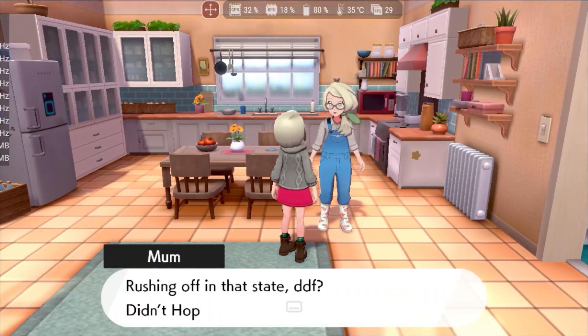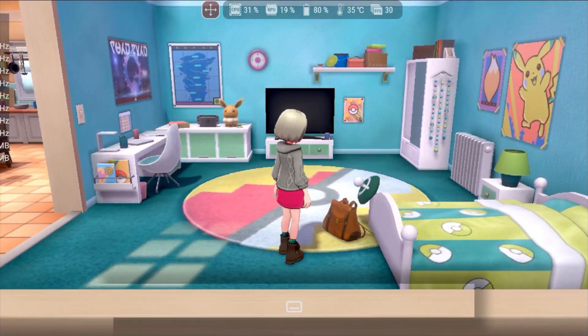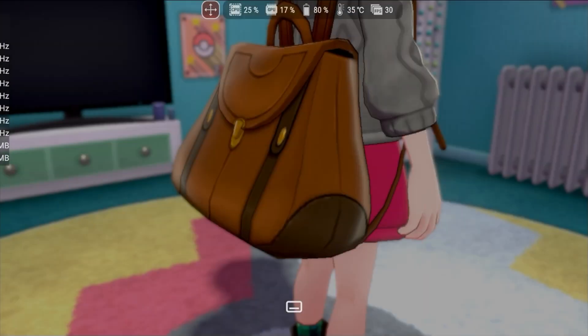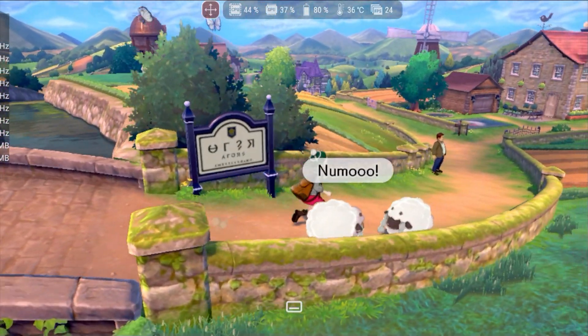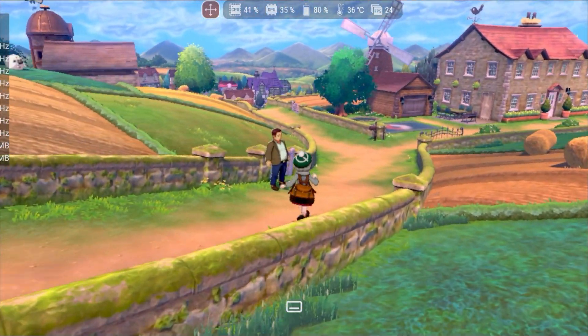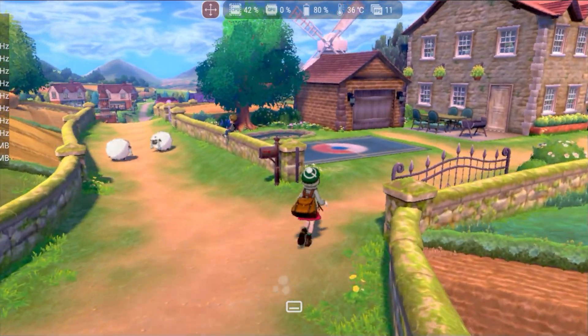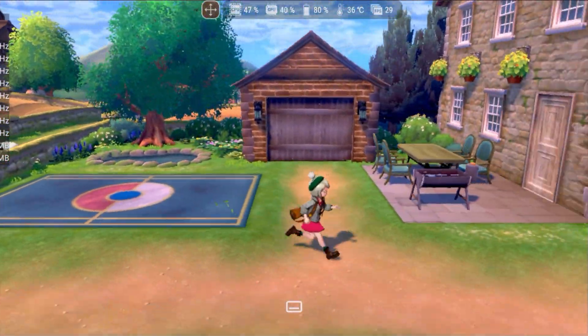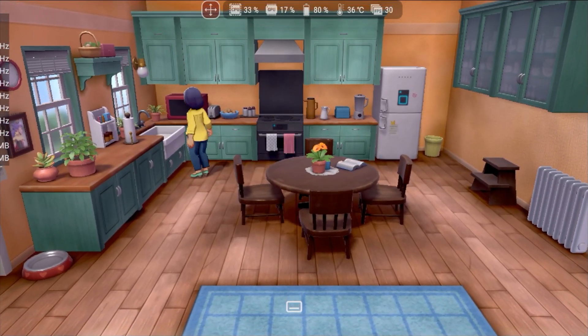In Pokemon Sword, we experience similar problems to Pokemon Scarlet. The game remains stable at 30fps indoors, but in open areas, where most of the game takes place, performance drops to around 24fps. The most frustrating part is that in both games, Ryujinx doesn't seem to be using the full potential of the device's hardware. This suggests that with a bit more development, Ryujinx could become the leading Nintendo Switch emulator for Android.